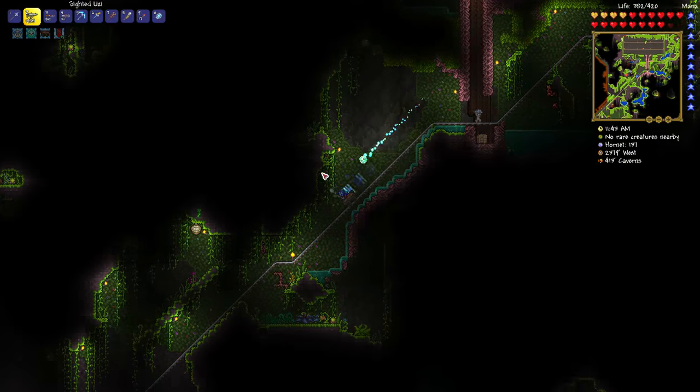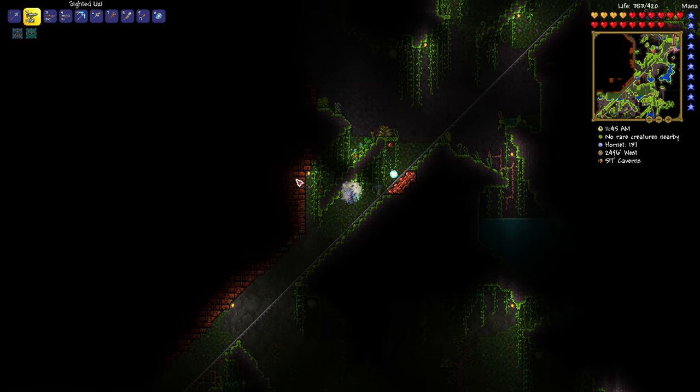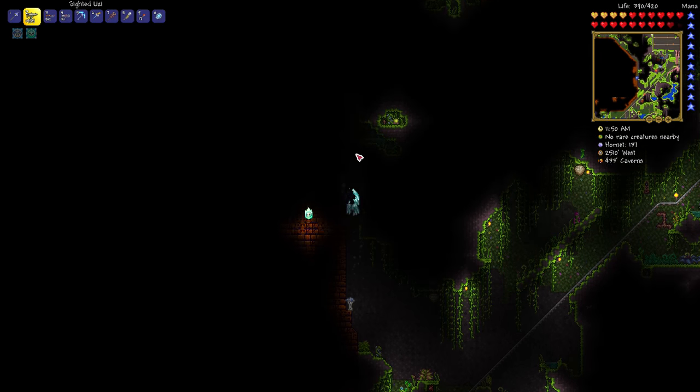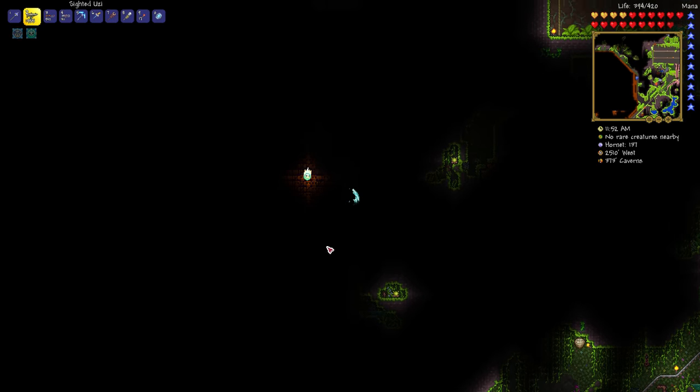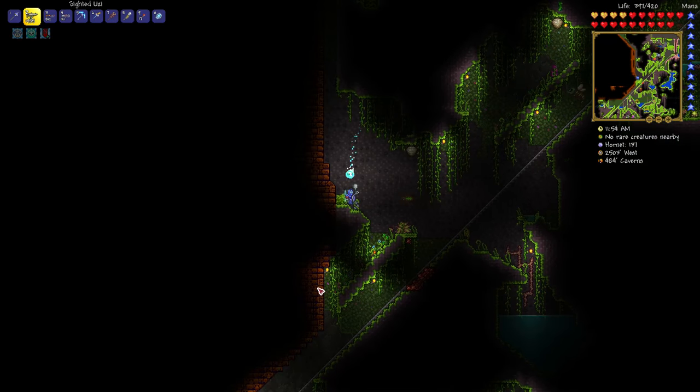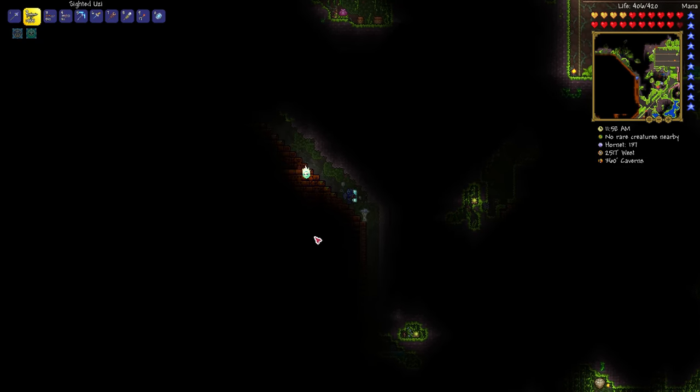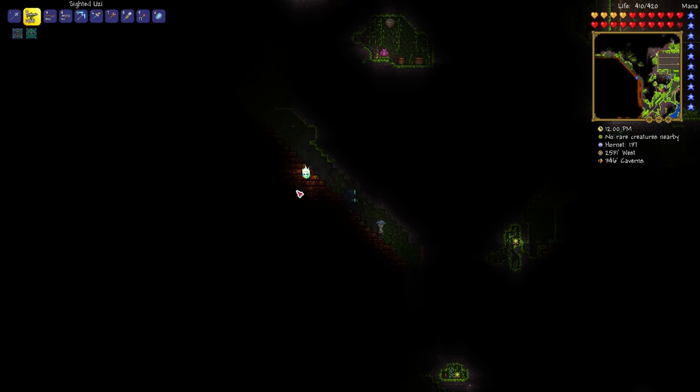You can see my arena up there from when I defeated Plantera. You can only access the Jungle Temple after you've defeated Plantera, or with equipment that you get after defeating Plantera. It's this orange thing with these orange bricks. They're called lizard bricks because there are lizard enemies in the Jungle Temple.